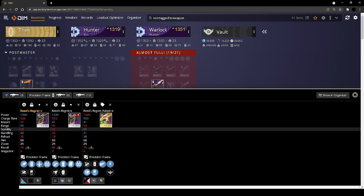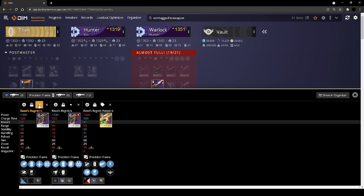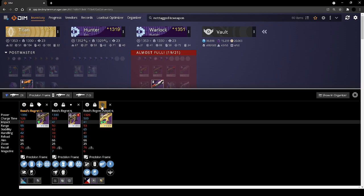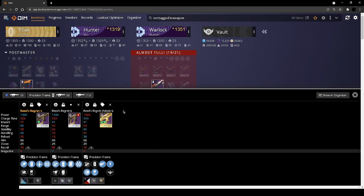Reed's Regret — triple tap with firing line, obviously going to keep that one. This one I have right now has harmony so I'm keeping that one just because it's my only adept. Clown cartridge firing line with a reload masterwork — that could actually be good.